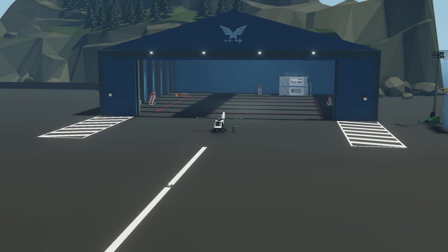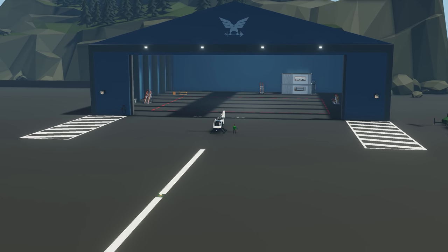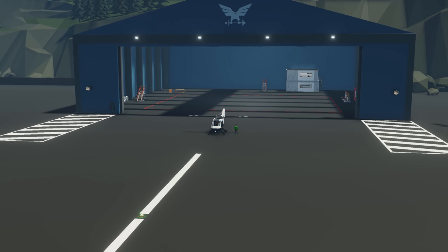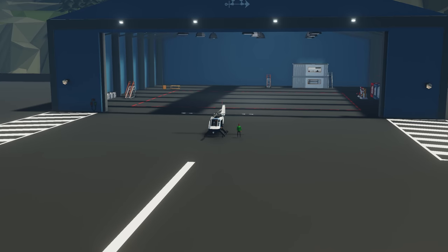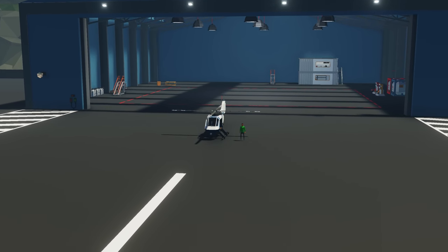Hello everyone and welcome to another Stormworks video. In this video we're going to be building an auto return to home black box. This is a little black box that you can add into any of your creations here in Stormworks. As always we'll go over the components you're going to need, show you how to connect everything up, and finally we'll test it out in the world of Stormworks.